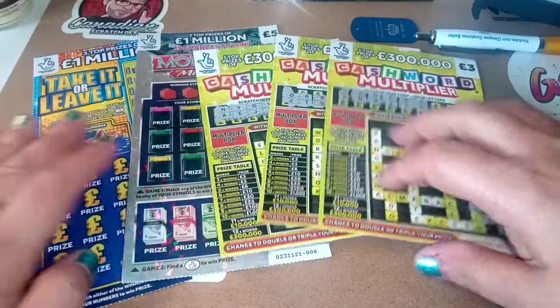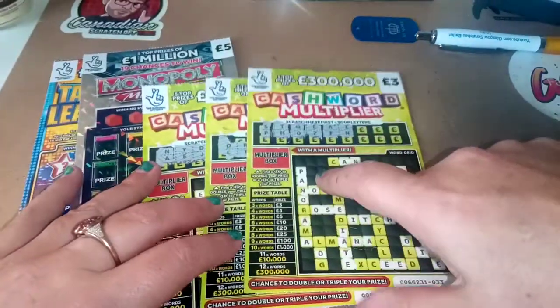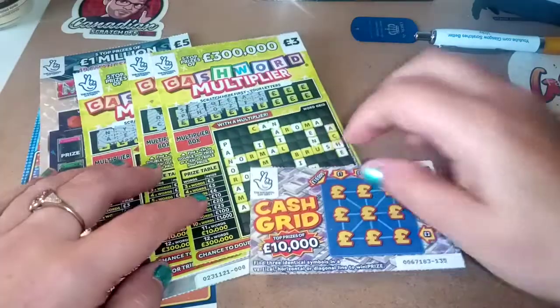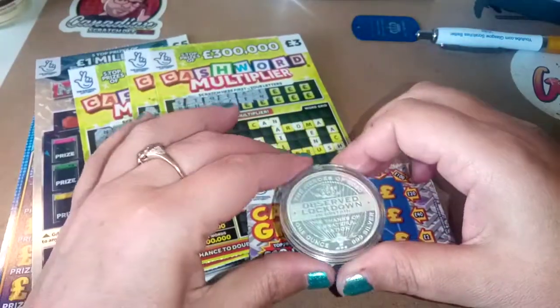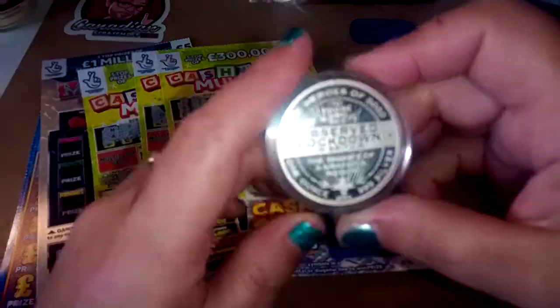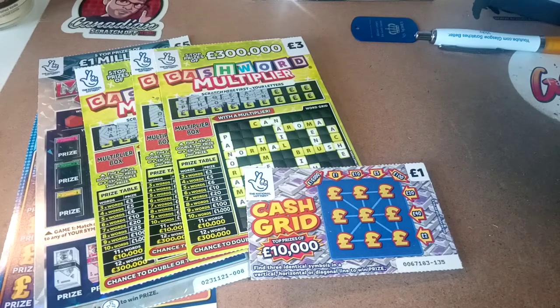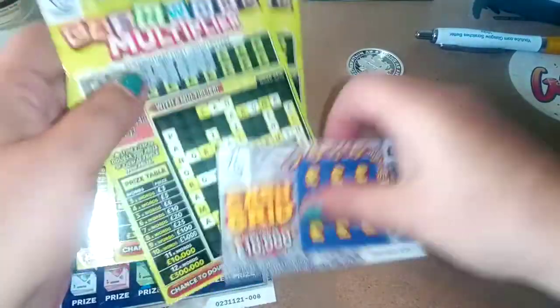We have a cash grid, three of the cash words, a monopoly, Millionaire, and Take It or Leave It. As you can see I've started to scratch most of these and we have one word so far. I'd also like to show you a beautiful coin that came today — a friend got me. Isn't that gorgeous? I will use that for the two big ones and I'm going to use Miss Money's dog tag to continue with these ones.